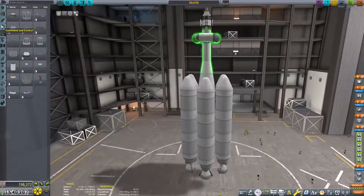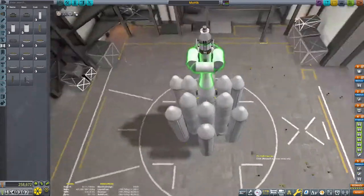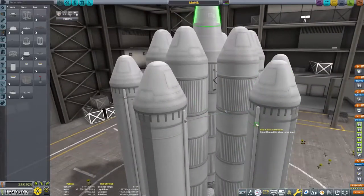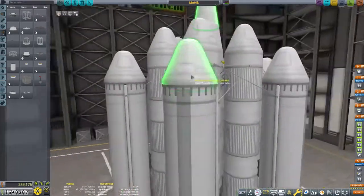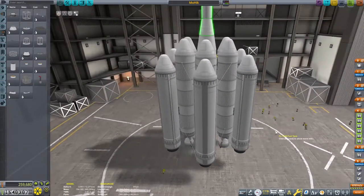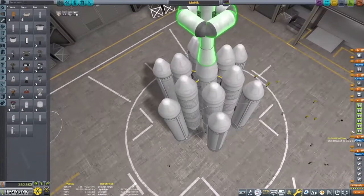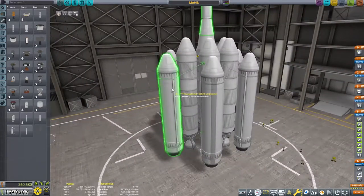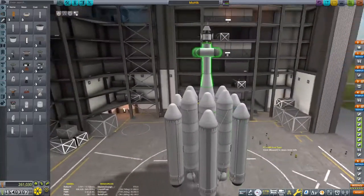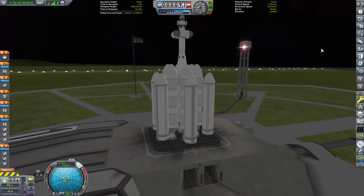That means we have a whopping seven Mainsails lifting about half a million kilograms of rocket, giving us 8.2 kilometers per second of Delta V — but I'm still not sure if this is enough. What do we do in Kerbal when we're not sure? More boosters. I've put down six Thoroughbred solid fuel boosters, among the largest available, and that has finally given me the confidence to feel happy about this rocket: 8.6 km/s Delta V, 2.4 thrust-to-weight ratio, the best part of a quarter of a million credits. I think this is going to make it to Moho. Let's get to the launch pad.